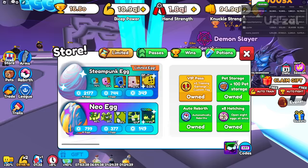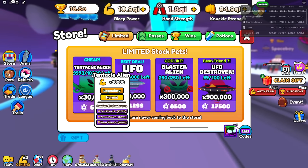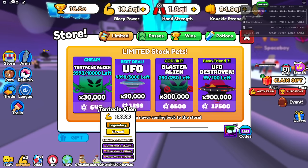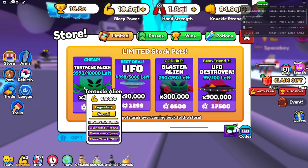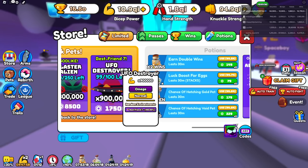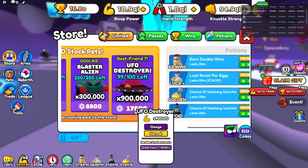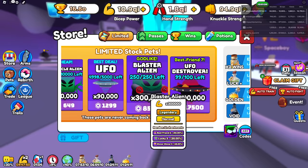People in the livestream chat are telling me right now there's new limited pets. Let's check it out! A tentacle alien for - that's a lot of Robux. 650 Robux, but that's gonna be a rare pet for sure. You got a UFO, you got the blaster alien, and you got the UFO Destroyer Best Friend 7, and it's 17,000 Robux. That pet actually looks really cool.